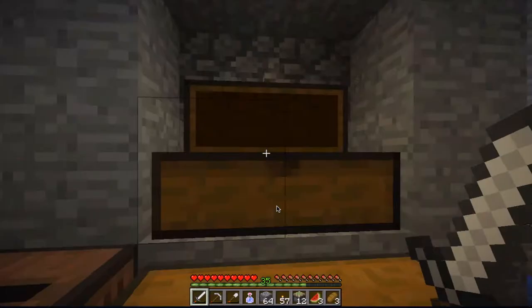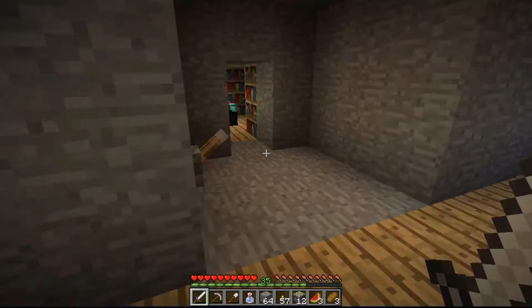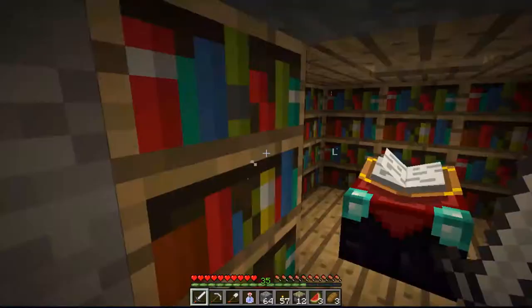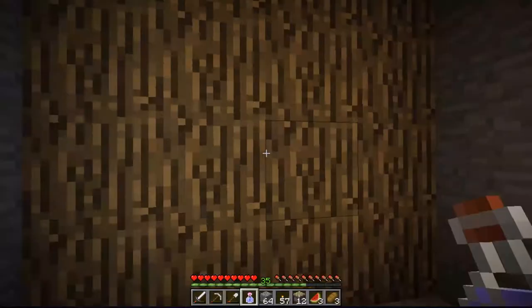There's a ladder up to the surface over here. We have an enchantment room with an optional low-level or high-level enchantment switcher, and then I have my Pear Squirrel condensed tree farm.